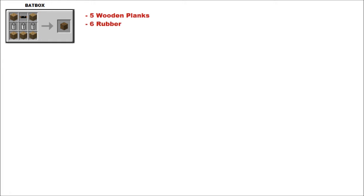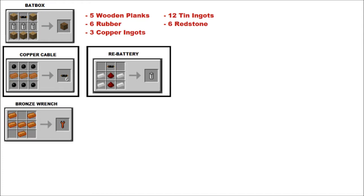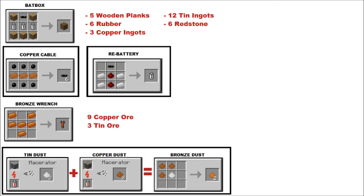Bat box. You need 5 wooden planks, 6 rubber, 3 copper ingots, 12 tin ingots, and 6 redstone. There's your copper cable recipe and your RE-battery recipe — throw them both in together with some wood to make a bat box. As always you need a bronze wrench: 9 copper ore, 3 tin ore. There's your tin dust and copper dust recipe from a macerator, and that's how you make bronze dust — then just melt it together.